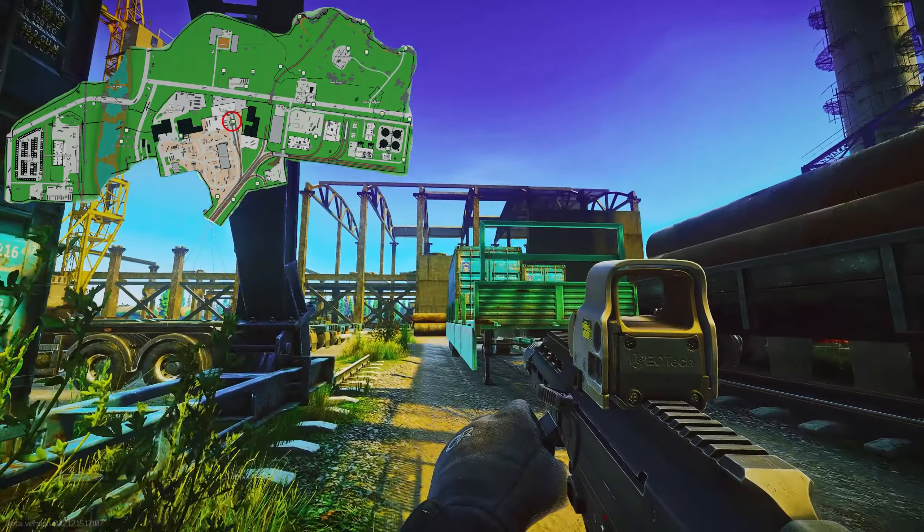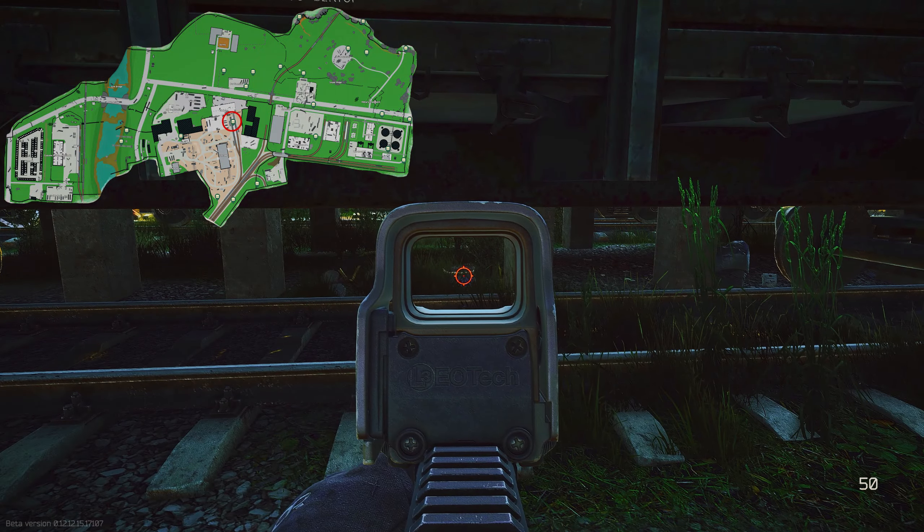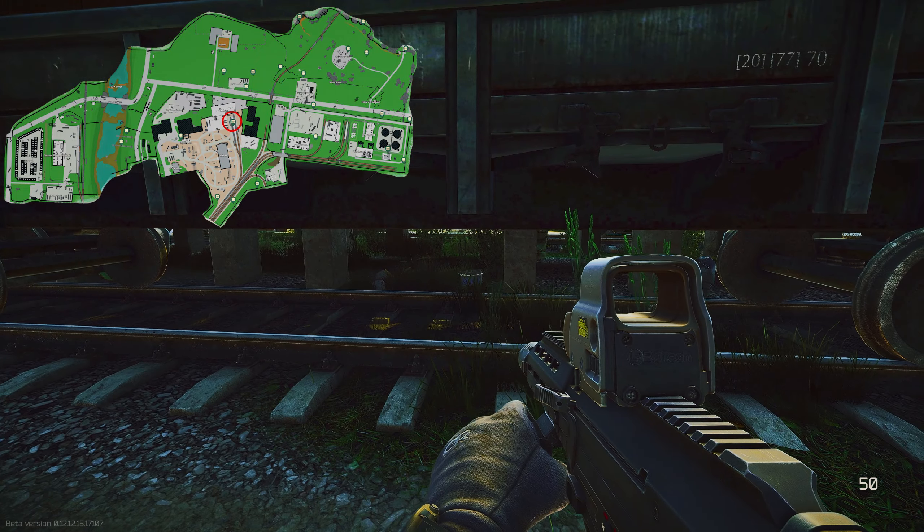You can see fortress and skeleton. If you position yourself next to this green trailer under this concrete structure, there'll be a barrel cache. You will have to prone and crawl under there to grab it.